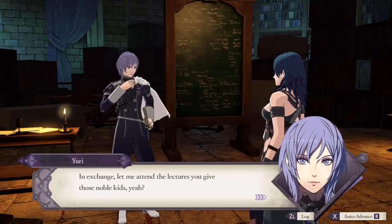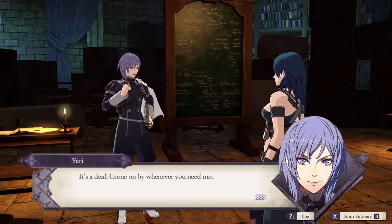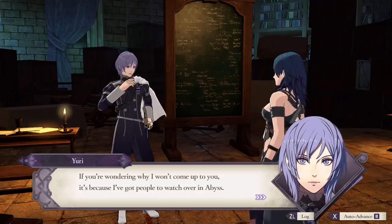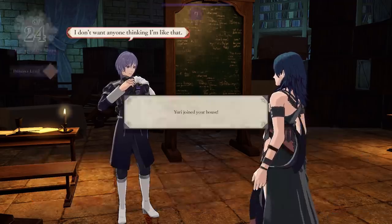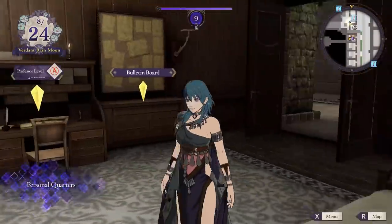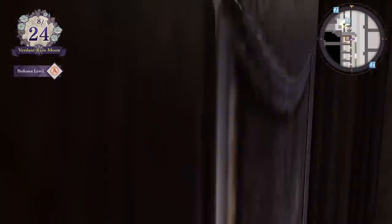Playing through Cindered Shadows is just one part of this DLC. It has its own ending, and once you hit it there's nothing really left to do in the side story. However, by playing through Cindered Shadows, you unlock the ability to recruit Yuri, Balthus, Hapi, and Constance in the main story, and you can do so as early as chapter 2. They are still in Abyss, which you can travel to from the monastery.